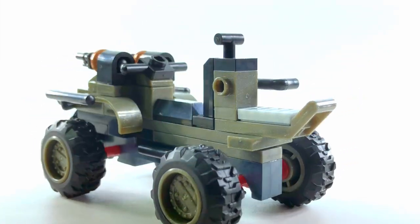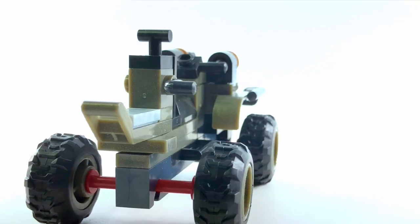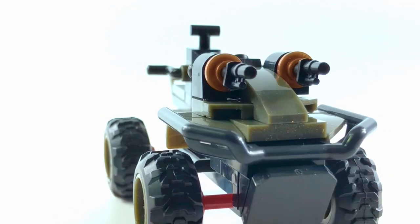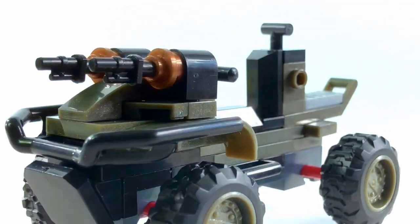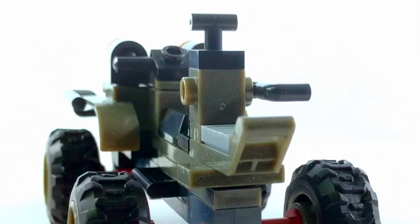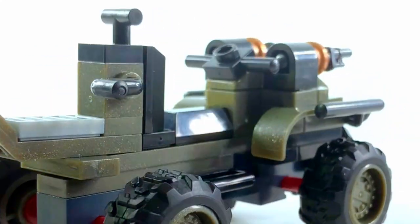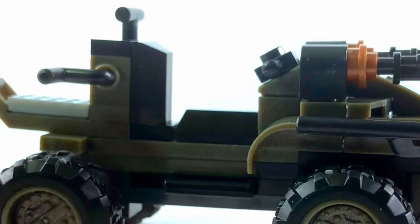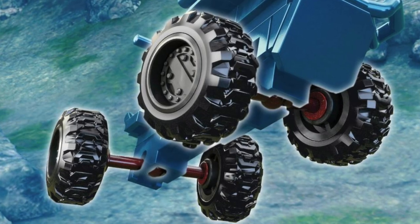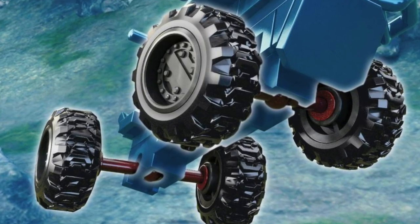I know a lot of you guys in the community want spec ops vehicles and figures to return. We did get some spec ops style figures in the Banished Garrison pack, and this Gungoose just hits right. It's got a lot of room to position two figures on and a lot of ways they can hold on to the vehicle. It also boasts that really nice suspension where you can tilt the wheels back and forth on a ball joint that locks into the middle of the vehicle.